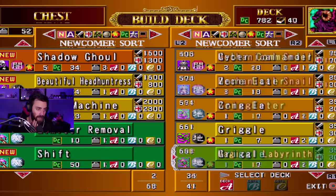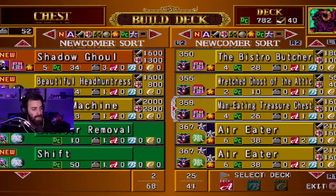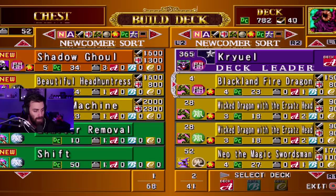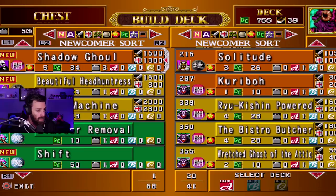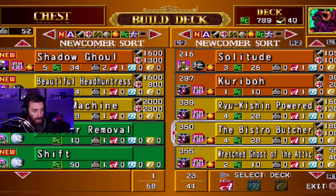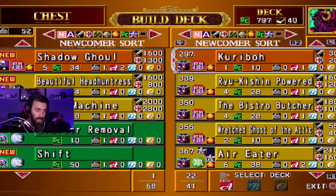No even trades. So let's just take out something useless — the Wretched Ghost of the Attic. Man-Eating Treasure Chest is a four-star. Wait, I can't change up my deck — what is going on with these options? Okay, here we go: to remove a card, click square. I click circle because I'm so used to circle being the thing you do. You're actually so weak and so useless. We have another one as well — yeah, I'll play two Shadow Ghouls. Let's get rid of Man-Eating Treasure Chests and add Shadow Ghouls in. Spicy — we have three Shadow Ghouls! We're zombied out now.